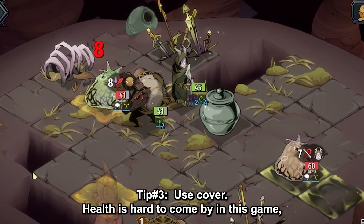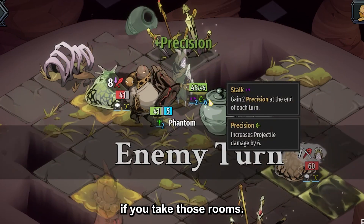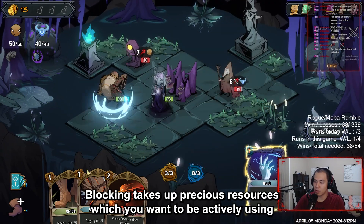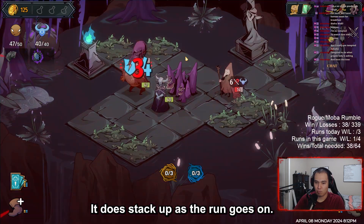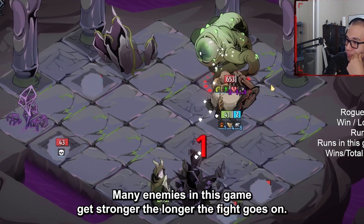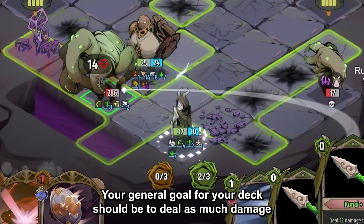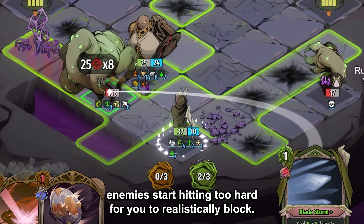Tip number three: use cover. Health is hard to come by in this game, and while there are rooms that can heal you, you can lose out on more upgrades if you take those rooms. Using cover to block line of sight and absorb projectiles is the most consistent way to avoid taking damage. Blocking takes up precious resources, which you want to be actively using to kill your opponents faster. Don't hesitate to stand behind cover, even if it is to prevent minor damage — it does stack up as the run goes on. Tip number four: speed equals health. Many enemies in this game get stronger the longer the fight goes on. Since terrain is also destructible, the longer you let the fight go on, the more vulnerable you will be as well. Your general goal for your deck should be to deal as much damage as possible as fast as possible, so you can burst down fights before enemies start hitting too hard for you to realistically block.